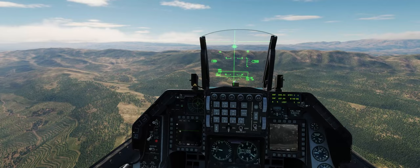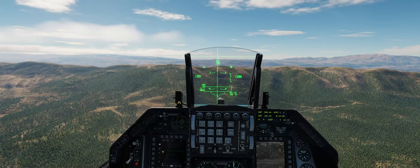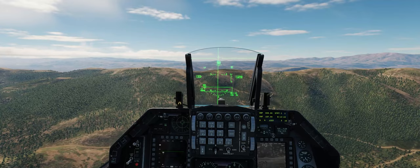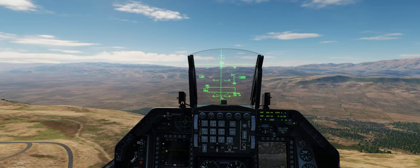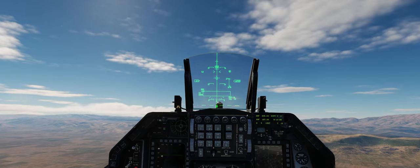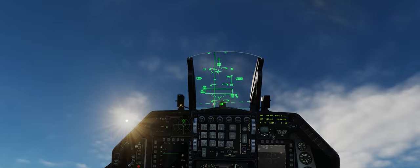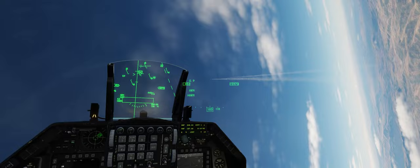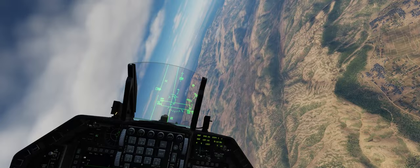We'll push our afterburners, get as fast as we can, lob our HARMs out there, and then pop up above the ridge to get the SA-5 to launch on us. We're currently 45 nautical miles from our target area. That was Betty telling me to pull up because of the ridge, not because of the HARMs. SA-5 tracking radar is looking at me — firing HARM and HARM just to make sure we get a kinetic kill on that tracking radar.